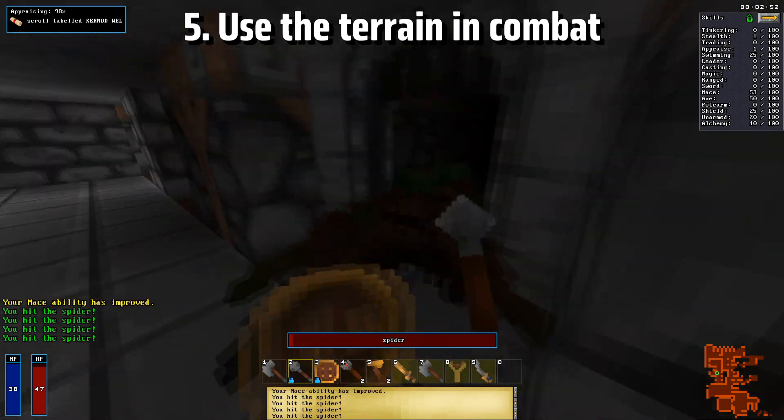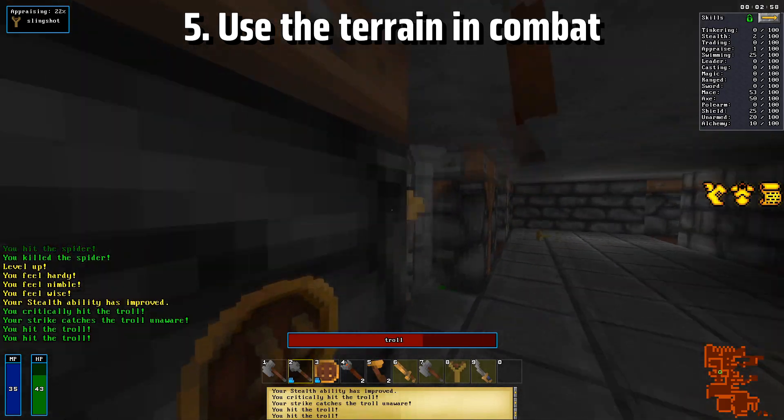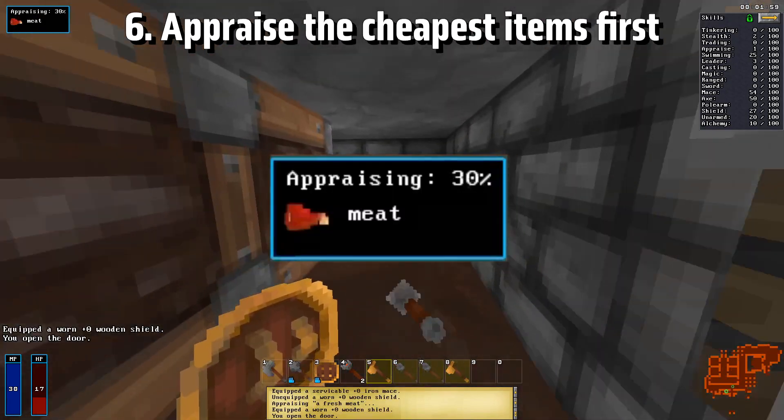Try abusing tight corners and terrain to get the upper hand on more dangerous enemies, or to better avoid enemies that deal a lethal amount of damage. Once you get the hang of this, it'll really help you out against tougher opponents.